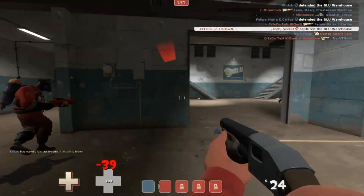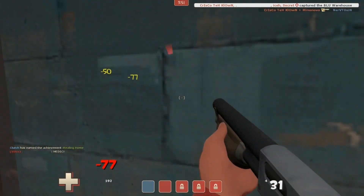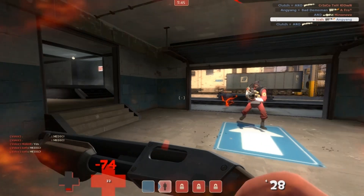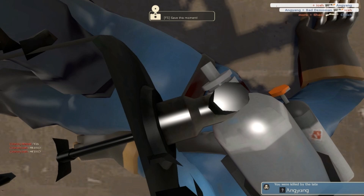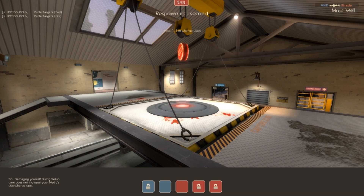Right now I'm kind of just surprise jumping onto the point, and we're actually able to take it, which is nice. There's a Heavy there and I'm going to try to take him down from full health with the shotgun, which might not have been the greatest idea, because a WM1 Pyro comes around the corner and I die from the afterburn. I think that was a Natasha, so never a good combo when you're running away from afterburn and a Natasha Heavy gets a hold of you. I die there and the enemy was able to take the second point, but that just means the round will go on for longer, which is always fun.